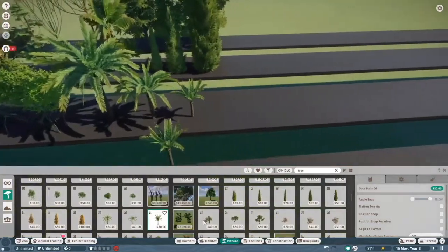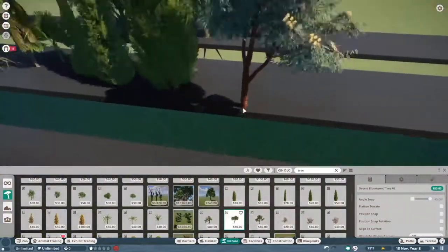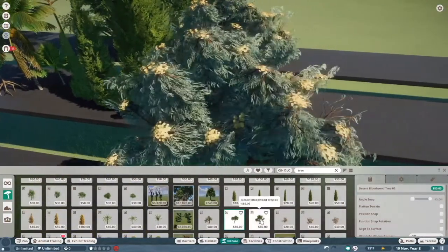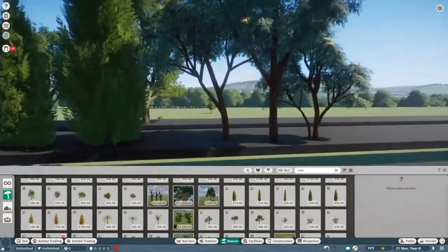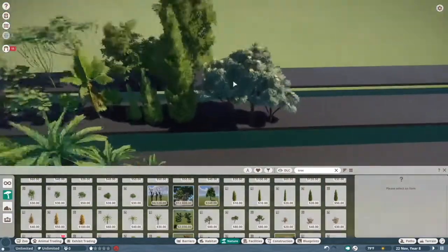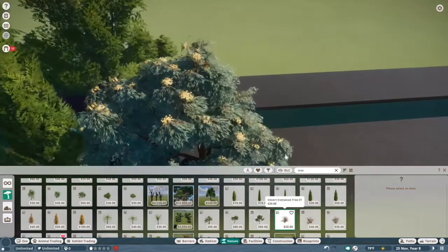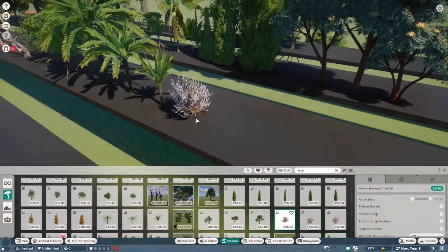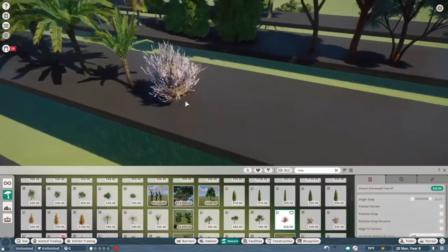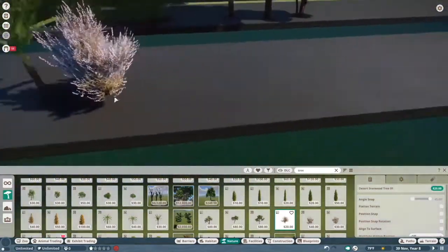The desert bloodwood tree — I've really come around to these guys. I used to hate their excessively red bark, but if you're trying to make an arid style zoo, these guys are great. They have really nice gnarly trunks, and I actually really like the flowers — they're very understated and not too aggressive like they are on something like the tamarind tree. Speaking of desert trees, we have the desert ironwood. I don't use these guys too often — I'm a little taken aback by the sort of pinkness of them, but if you want a nice understated pink — looks over at the cherry blossom tree — these guys are the way to go. I'm gonna put these all in solid B tier.